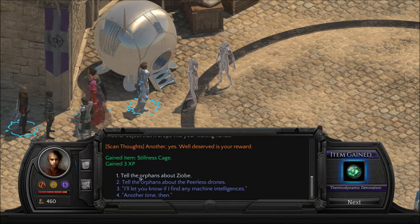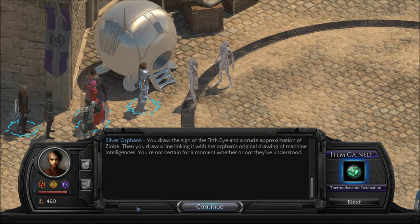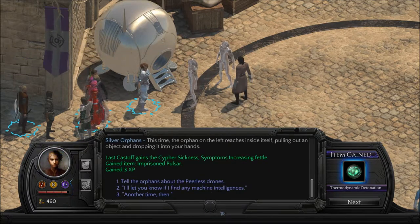We got a Stillness Cage — cool. Looking forward to checking all this stuff out. Tell the orphans about Zyobi. You draw the sign of the Fifth Eye and a crude approximation of Zyobi, then draw a line linking it with the orphan's original drawing of machine intelligences. This time the orphan on the left reaches inside itself, pulling out an object and dropping it into your hand. We've gained an Imprisoned Pulsar — and I have more cypher sickness.